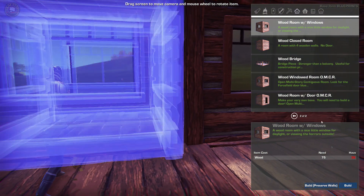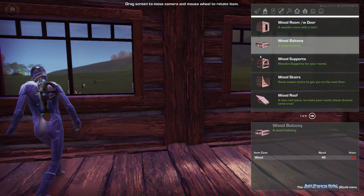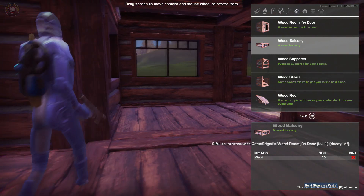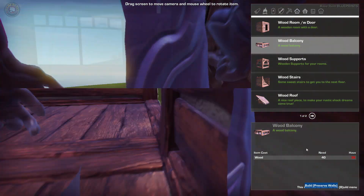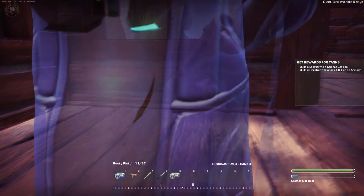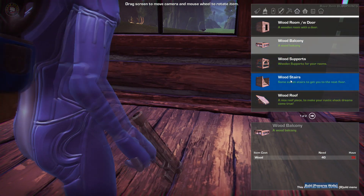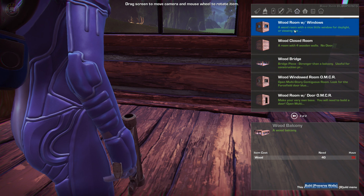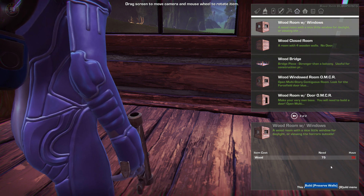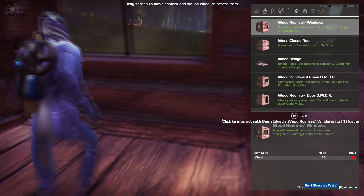Let's do a balcony. Wood bridge - no. There's a balcony I saw - we're building a balcony. Do we need a foundation for that? I want to make this bigger here first. The more windows the better, so we can see what's going on. We need more wood - that's what it is.